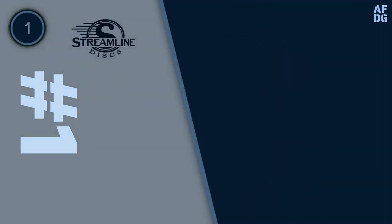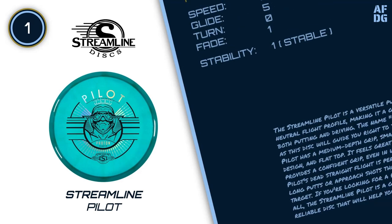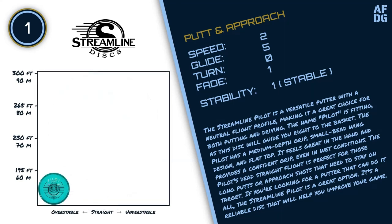Number 1: Streamline Pilot. The Streamline Pilot is a versatile putter with a neutral flight profile, making it a great choice for both putting and driving. The name Pilot is fitting, as this disc will guide you right to the basket. The Pilot has a medium-depth grip, small bead wing design, and flat top. It feels great in the hand and provides a confident grip, even in wet conditions.